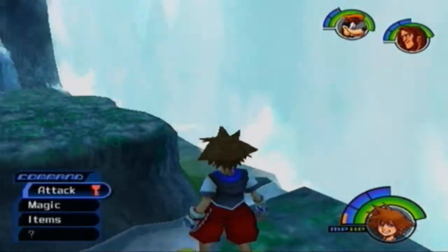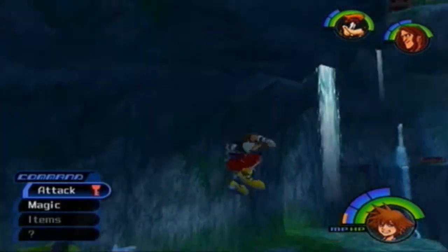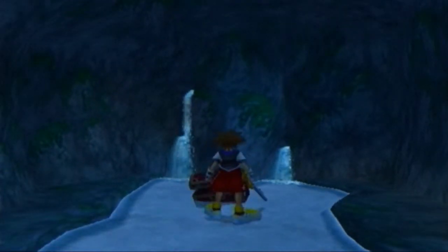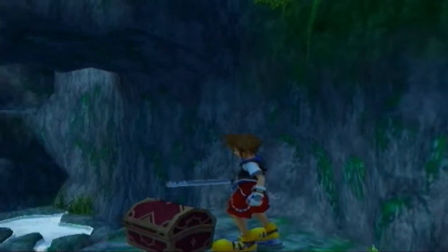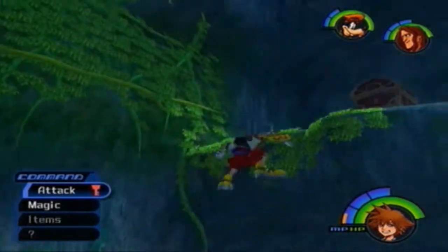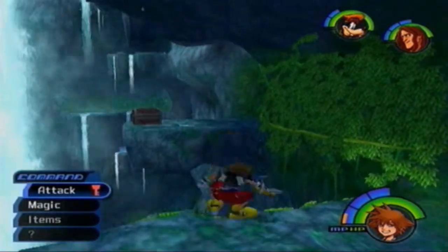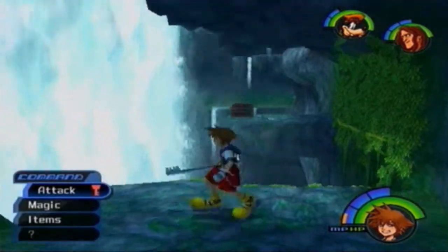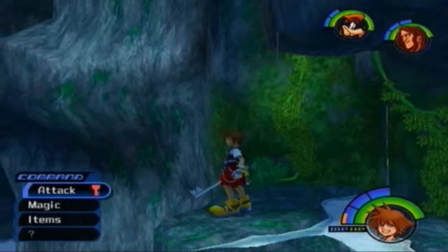Let's go ahead and go into Waterfall Cavern. There are a few items you can pick up here. First chest over this way has a Mithril Shard — nice. Jump up here, this one has a Shell G — nice. This one has a Mithril. Let's see if I can jump across without swinging my Keyblade — and this one has Orichalcum. Not sure if I pronounced that correctly.